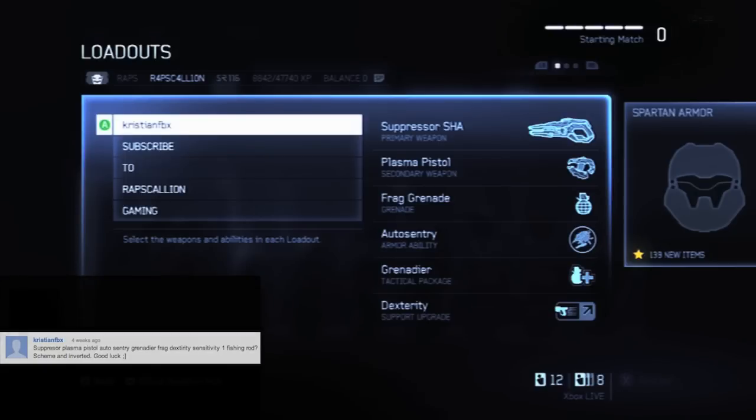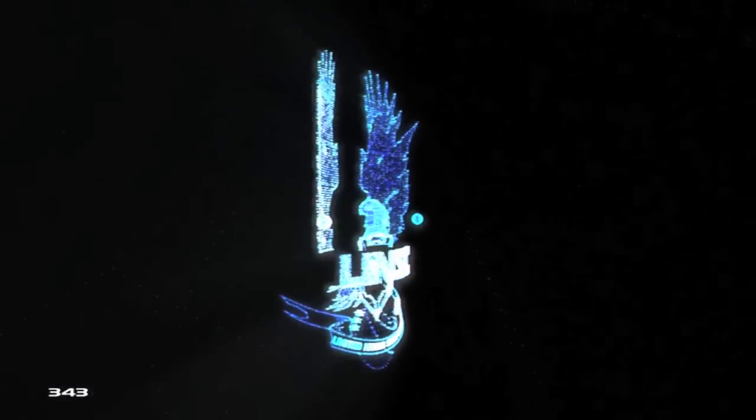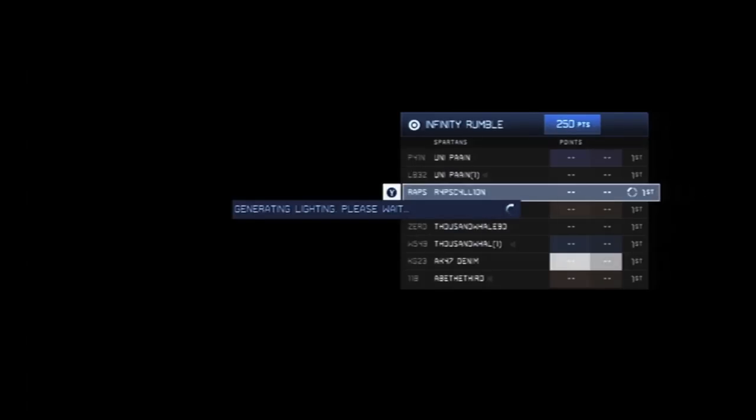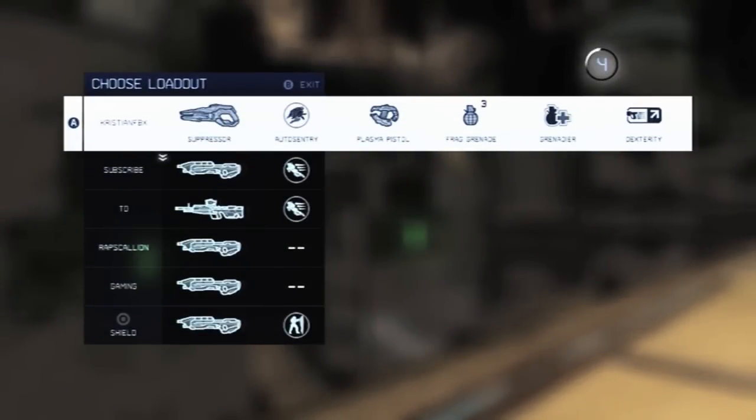That control is actually called fish dick and it's a Call of Duty control, so it's going to be L trigger to look down the scope, look sensitivity one — so it's going to be super sluggish. I did forget to mention that the controls are going to be inverted, which is something I do not actually play on.